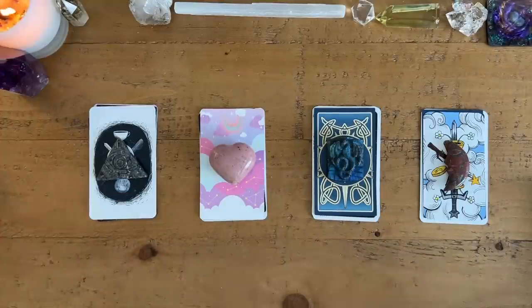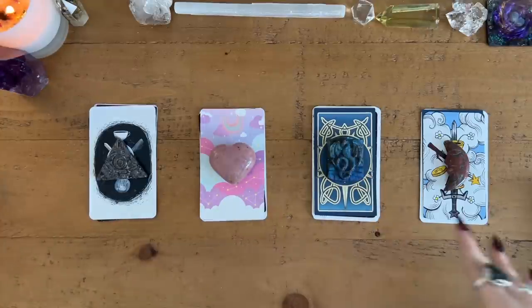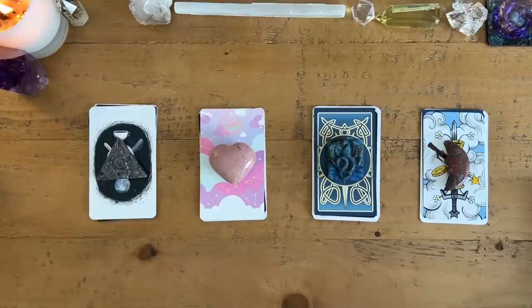We have four different stacks of tarot cards for you to choose from with four different stones. You're getting one of each type of tarot card, so if you're feeling drawn between different piles or unsure which to pick, just know that you're going to see all of these tarot cards in every pile. I just put a different one on top so that it might be easier to choose. Pick these piles based upon the stone you feel most drawn to and the energy of the pile you feel most drawn to.